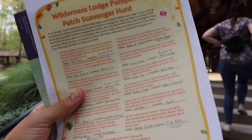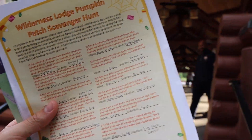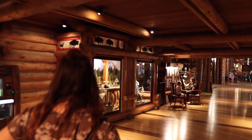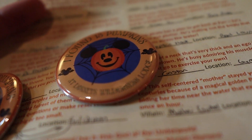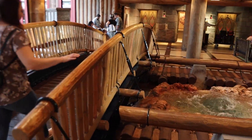So we've officially completed all of the pumpkins on our scavenger hunt and we're heading back to the lobby to collect our prize. We're heading back inside the main lobby passing by the gift shop and then just right around the corner where the check-in area is. And the grand prize for completing this complimentary free scavenger hunt — it's a button! They're buttons. It says I found 13 pumpkins at Disney's Wilderness Lodge. 13 pumpkins — nice and lucky, right?